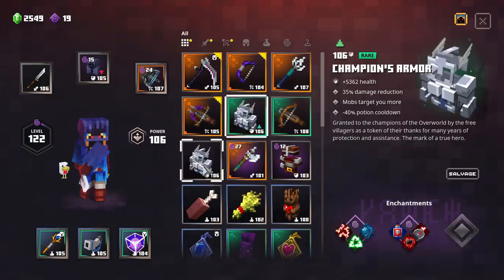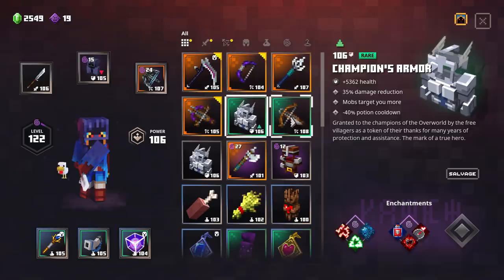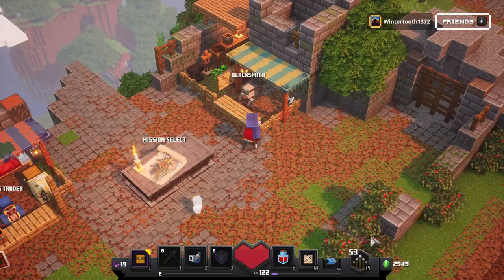Additionally, we have two new pieces of armor — both higher level than our current one — and a higher level bow. You can use these higher level items to make your power level just a little bit higher, which will allow the traders to potentially sell you higher level gear.